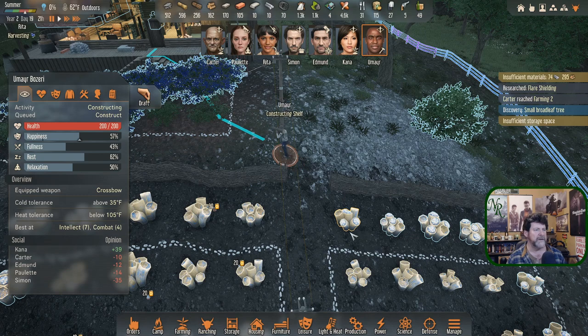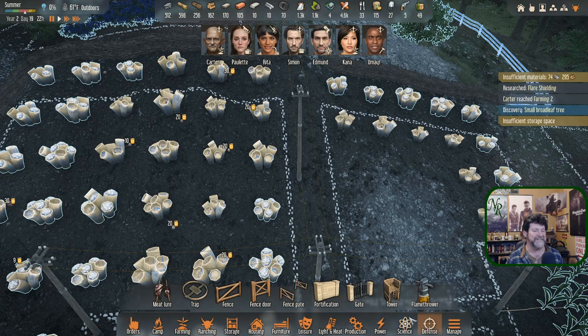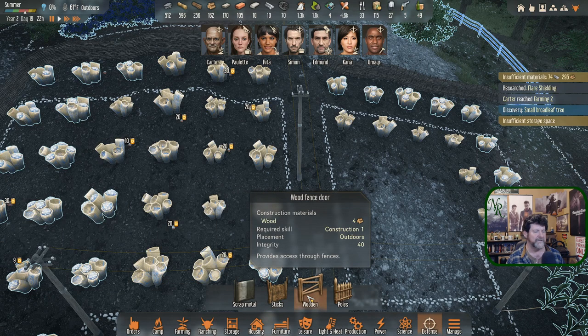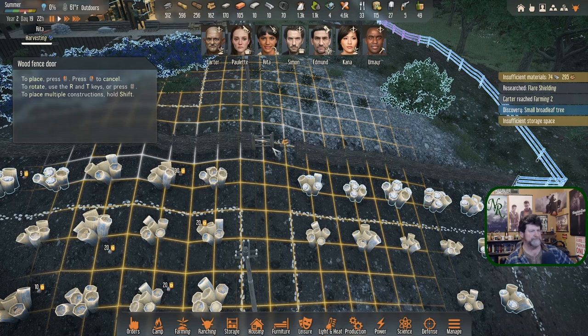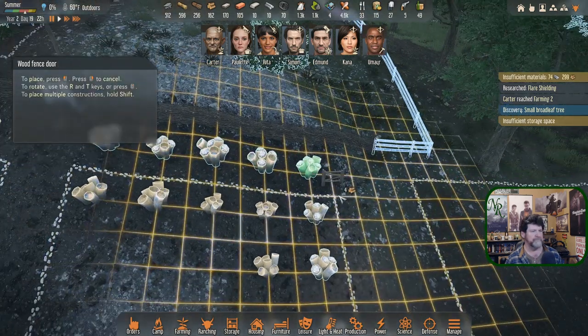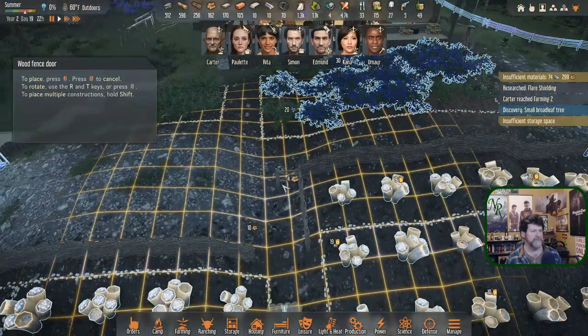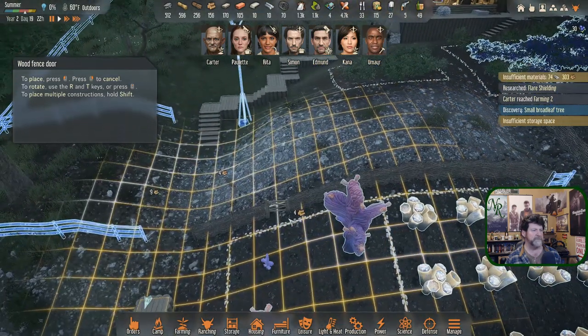We need to find out if we can build gates in here — not Bill Gates, but build gates. Defense — I'll place a gate right there. That's space for a double but we'll just put a single in. It doesn't line up quite right — that's a shame — but we'll have it off to one side.